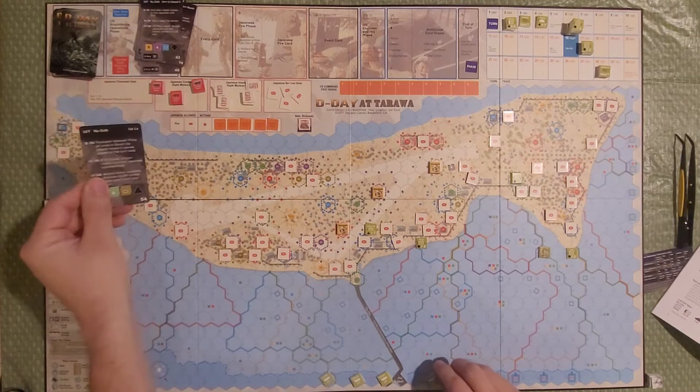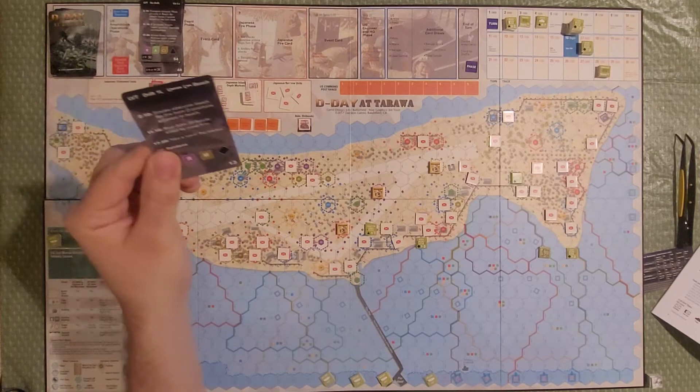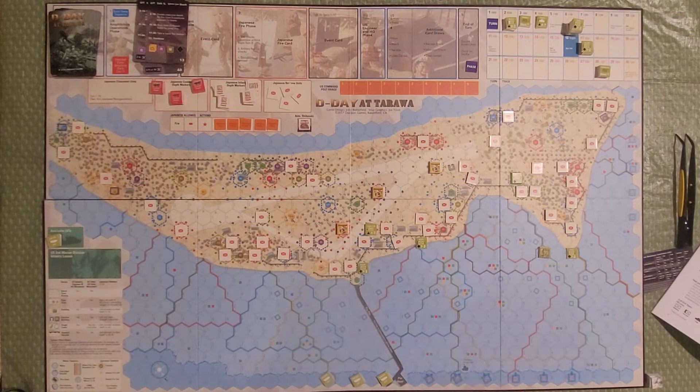The final unit for Red Beach 2 is Company E, 2nd Battalion, 2nd Marines. No drift — and this card would have been catastrophic, losing both the LVT and the unit completely. Luckily it's just a drift result, and we get as good a result as possible — everybody gets to the beach with no losses. There you have your two extremes: total loss and total survival.